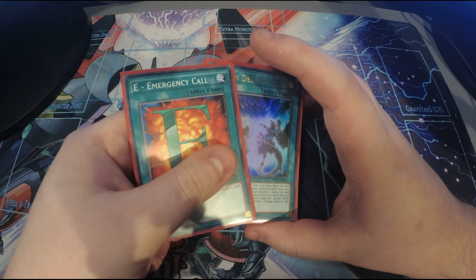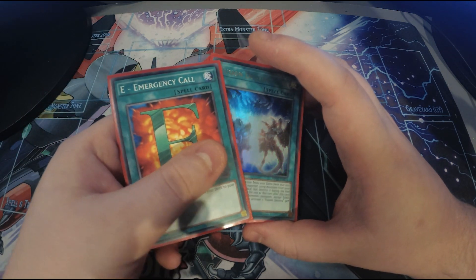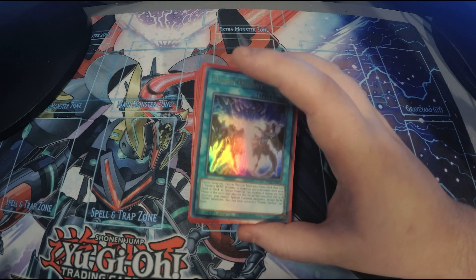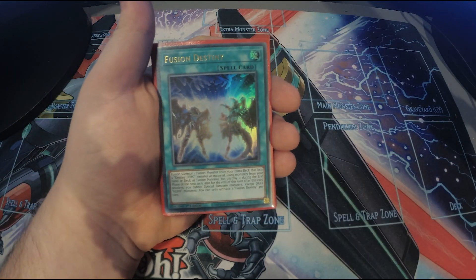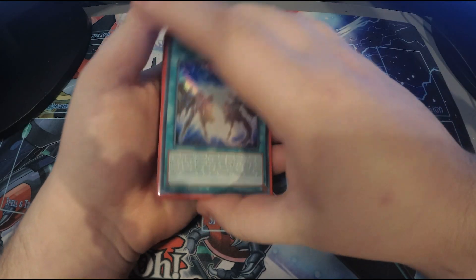If you're drawing these two then you have Dark Law and that's really all you need to know. But if you've drawn Fusion Destiny with a handful of traps and spells, that's okay because this is still a one card Dark Law. Let me show you.